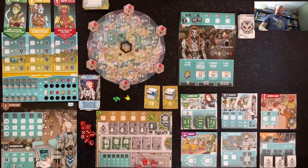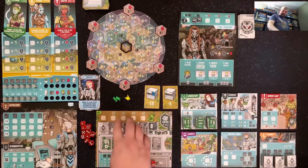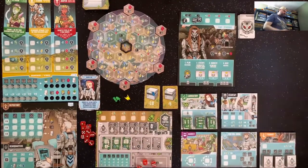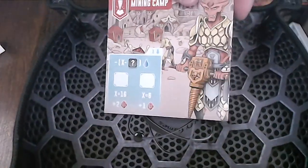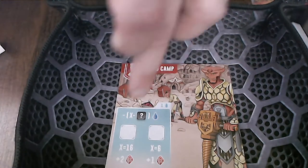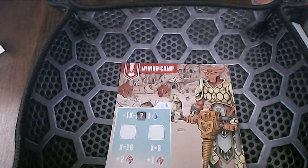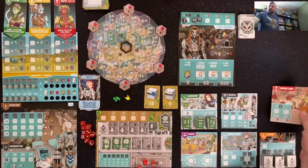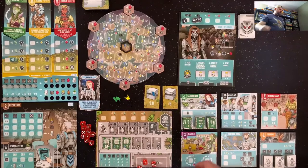We have two main options. We can place the dice at the top of our board to action them, sending them out to different locations like the mining camp — which lets us get crystals by placing our die in one of two spaces, paying water, and then getting crystals that give us end-game points. Or we can trade at the market. Alternatively, we can slot dice in our base to generate water, energy, or algae — the three base resources — or crystals from the mining camp or other tiles.